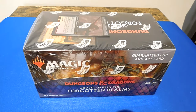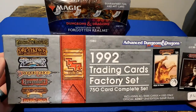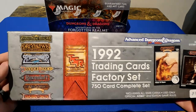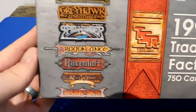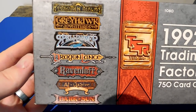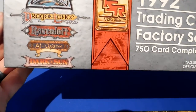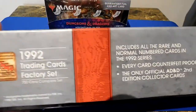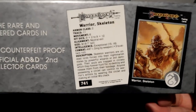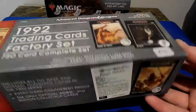Before we talk about that, I want to show something else related to Dungeons & Dragons I found. This is a TSR Advanced Dungeons & Dragons collector set. If you know anything about Dungeons & Dragons you can see Forgotten Realms, Greyhawk, Spelljammers, Dragonlance, Ravenloft, Al-Dahim, and Dark Sun. This is based around the rule set for these systems, and we can kind of see what the inspiration was for some of the art cards in this Magic set.